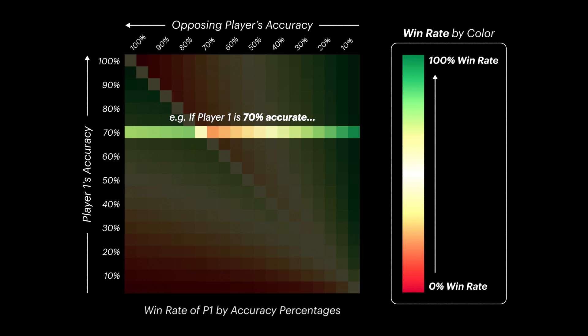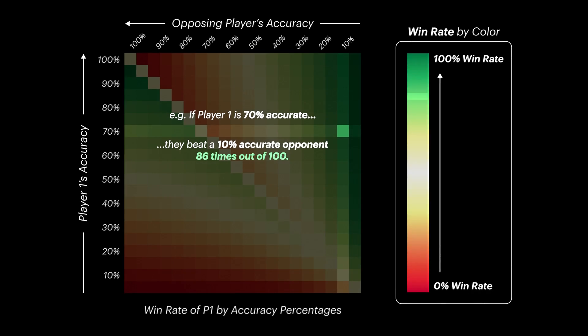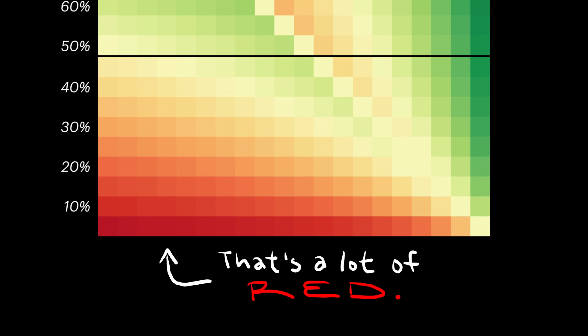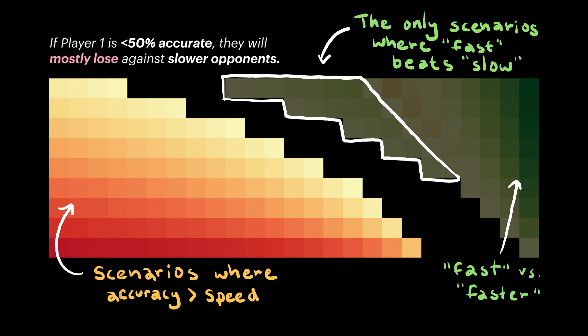After applying a color scale, you end up with the chart I showed you a minute ago. The y-axis is the player whose win rate we've calculated for, the x-axis is their opponent, and the color of each cell is the win rate itself. Sure enough, we find that at lower accuracies things don't look great, with the majority of accuracies below 50% strictly losing to accuracies above them. In my opinion, this is already enough to conclude that accuracy is a higher priority than speed.